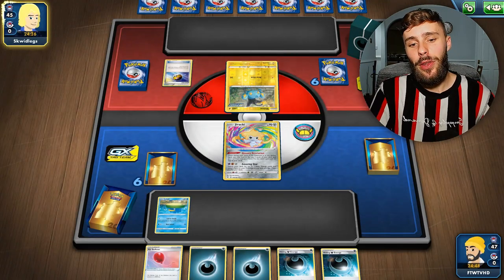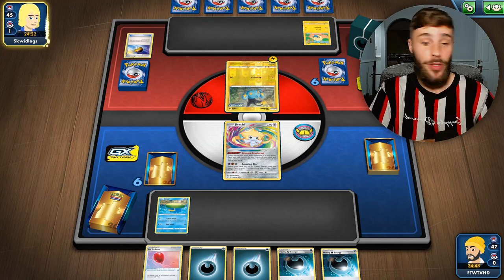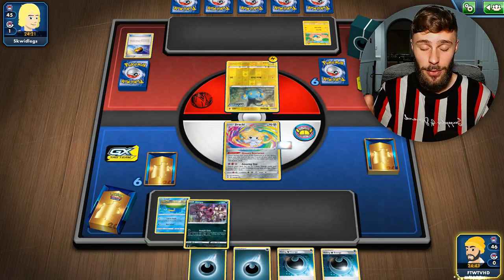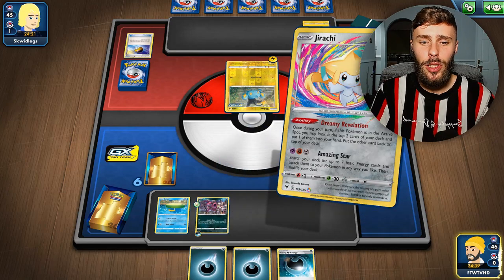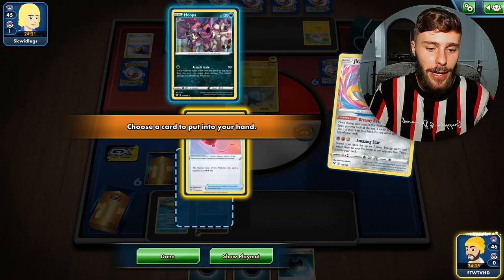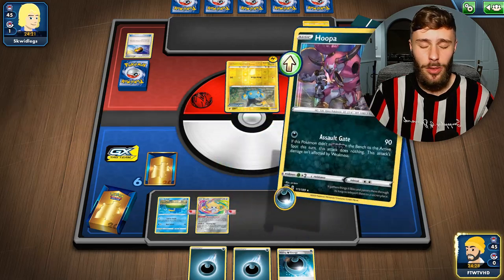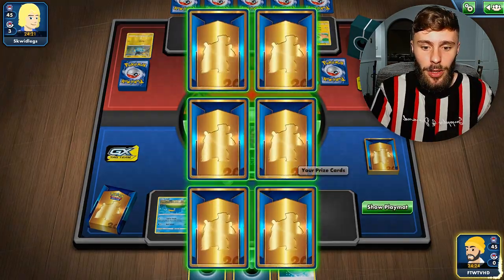There's no other single-prize option I can think of other than Snorlax. I actually want to update this deck - I'm thinking about using Path to the Peak, which would be a really effective way of limiting your opponent. Because we don't play any V Pokemon, that's something to note.